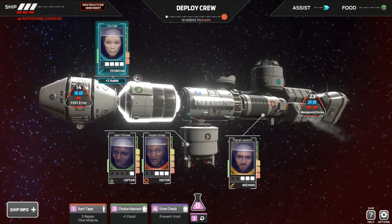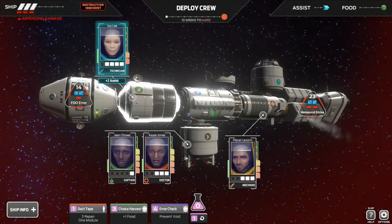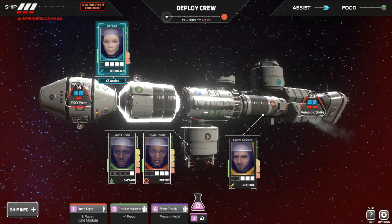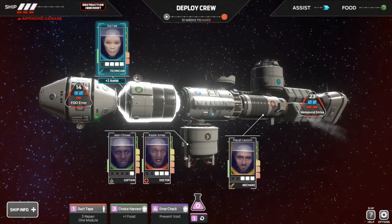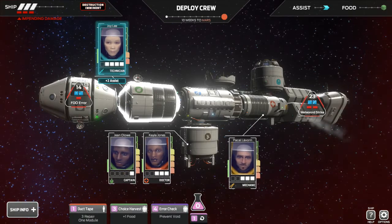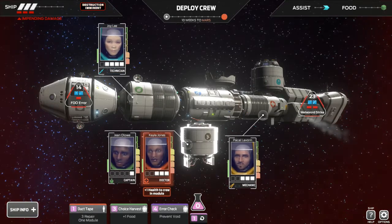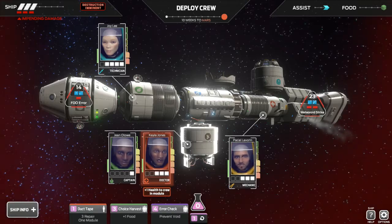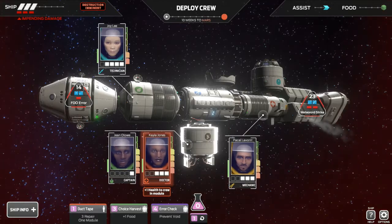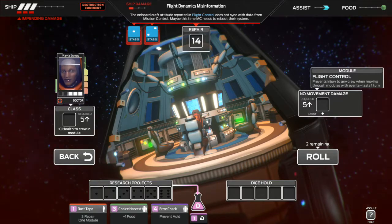Let's go ahead and start this off. Looking at the flight control on the left, there's 14 damage — I've got to get 14 points in here to fix it. The little red bar at the bottom is the damage it's going to do to the ship. Right now we have three bars of ship health and we're going to take three damage, so we have to repair the ship as much as possible. With 14 damage I'm half tempted to put the doctor in and try to take care of it, maybe with the captain. The doctor has three dice and the captain has one die, so let's deploy them there.